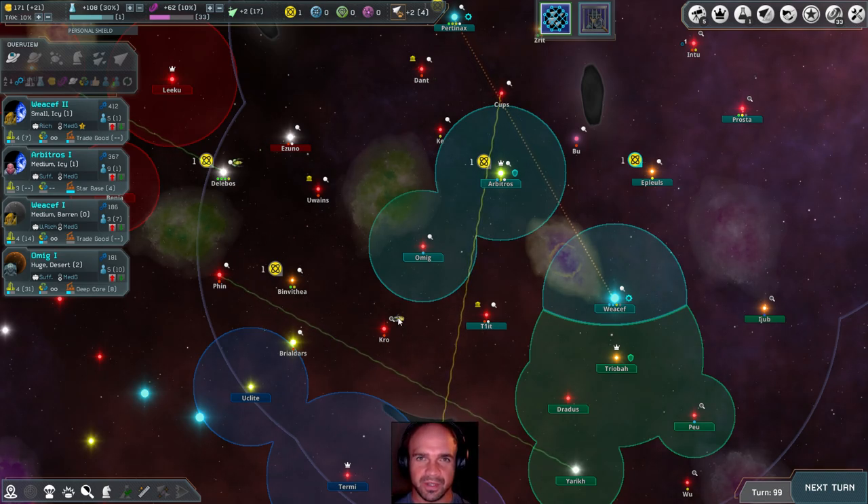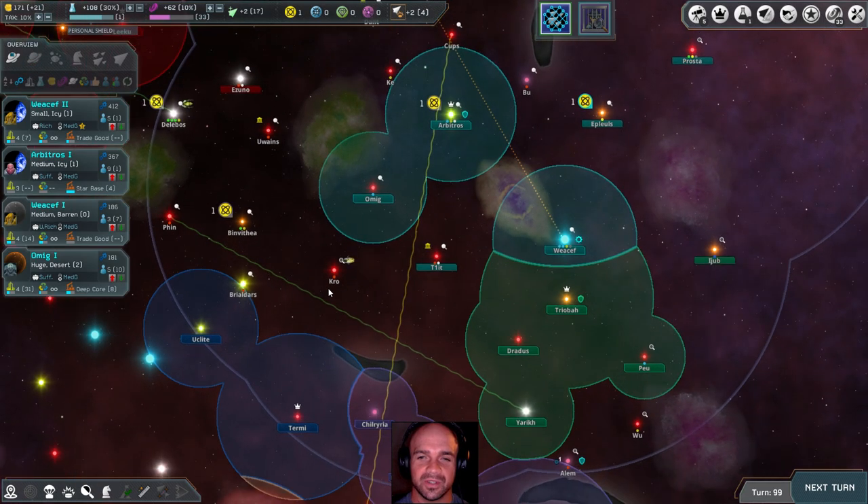Hello and welcome back, Fortix fans. It's Rob here again from Explomity, here again with Interstellar Space Genesis, version 1.3 Unstable 2. And we are going to continue our Let's Play.